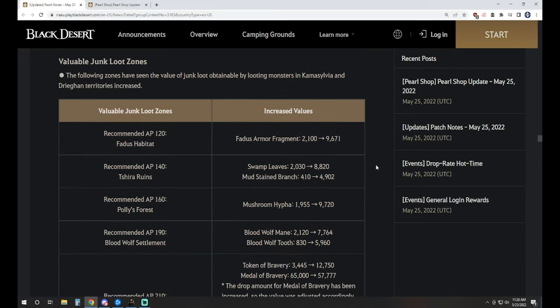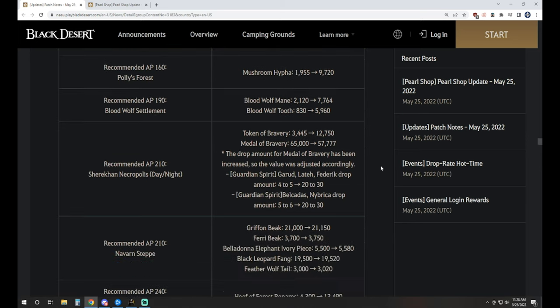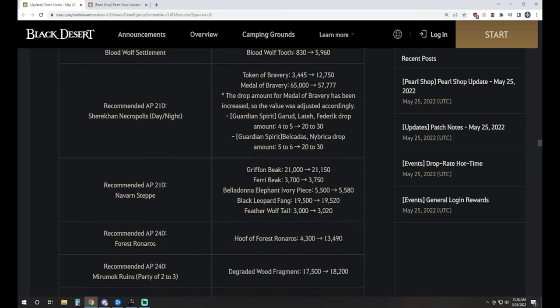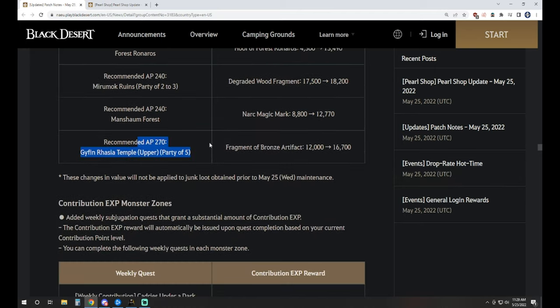We also see the increase to trash loot prices, fairly drastic. Fadus going from 2,100 to 9,671; Polly's up to 9,720; Navarren's Step has various monsters and varying amounts of trash loot. Manship's up to 12,700; Gyphon Upper up to 16,700 — which actually isn't that much of a buff. I still feel like Gyphon Upper is kind of underpowered, especially considering it's a five-man party zone.